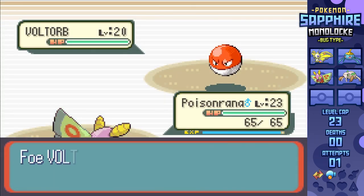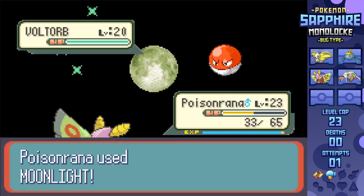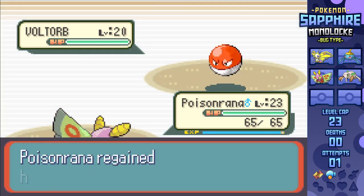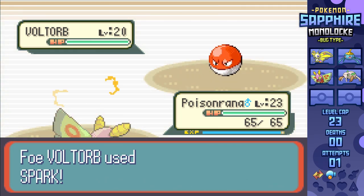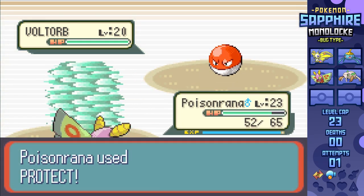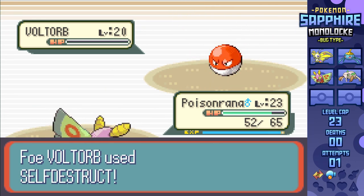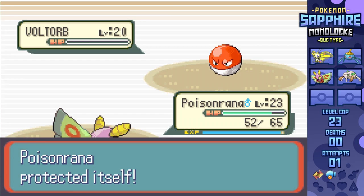Surskit's not gonna be able to make any more impact here, so I swap into Dustox, taking a critical Spark from the newly entered Voltorb, but it only does half - completely recoverable by Moonlight. A second Spark lands for 13 damage, so I go for Protect next turn and hit the lottery ticket, seeing the Self-Destruct and avoiding all the damage, KOing and leaving just Magneton.